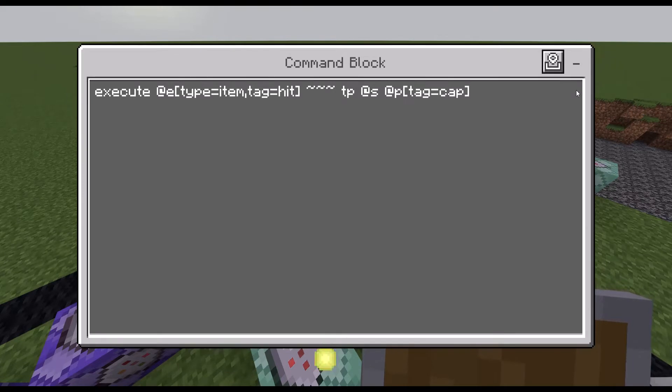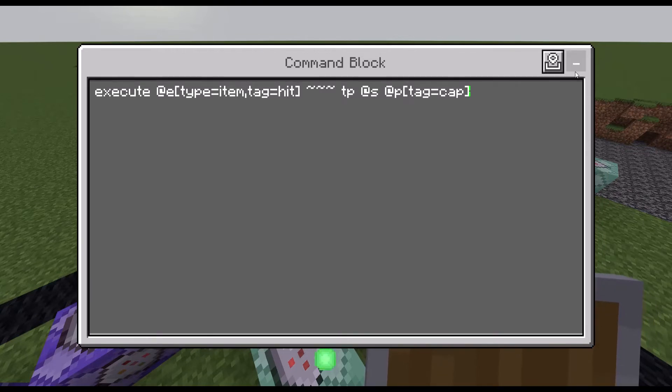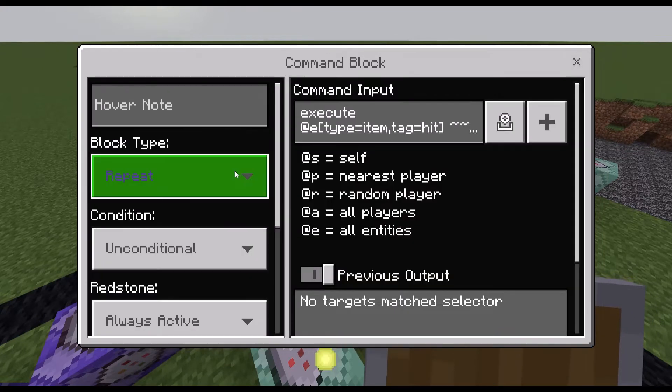That's why we made the command block that gives the shield the hit tag. Everything with the tag 'hit' will be teleported to the player — I think it's very clear.